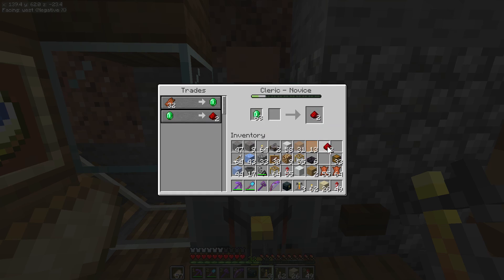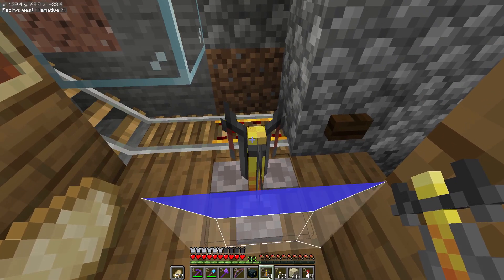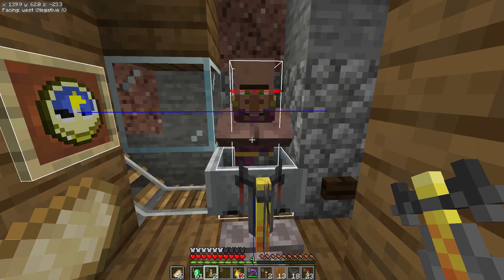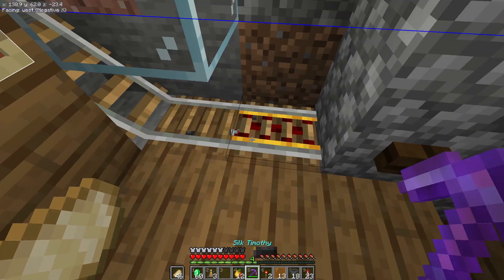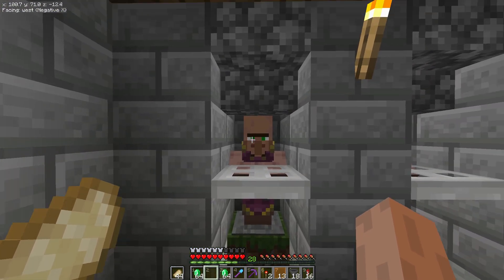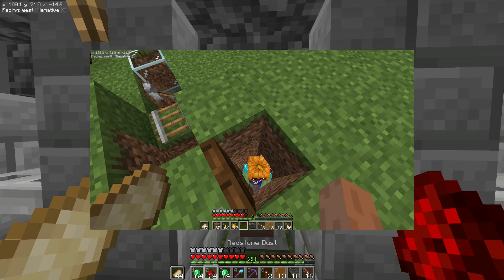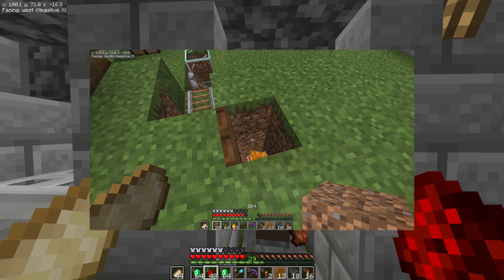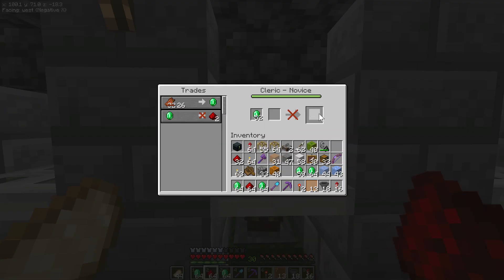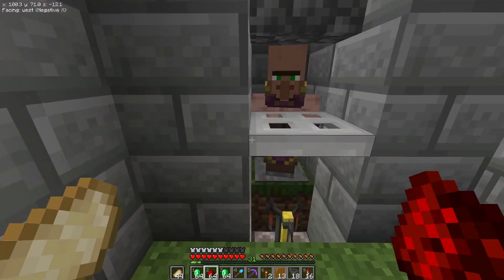I've decided that probably the best way to do this is to use villager trading, because cleric villagers sell redstone pretty cheaply for basically infinite emeralds. After having a few issues, including dying twice to a zombie that I use in my villager trading setup, I finally finished collecting all of the new cleric villagers. I have four of them, and that should be enough to provide me with redstone for a while.